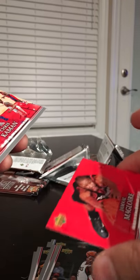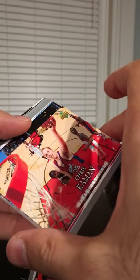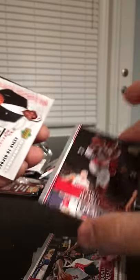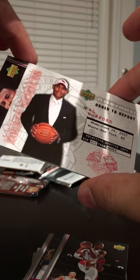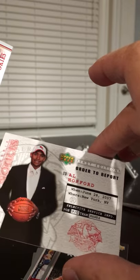Going to get a Durant rookie in this one — we got a Daquan Cook. Jamal Magloire, man I haven't heard of some of these guys in ages. Chris Kaman, Kenyon Martin, Craig Smith, Larry Hughes — a lot of these are just common throwaway guys. Shaq, Bosh. We got an Al Horford draft notices card — would love to get a Durant one, but pretty good.